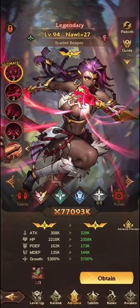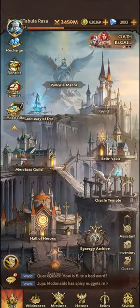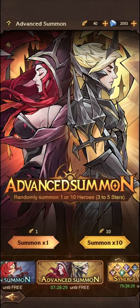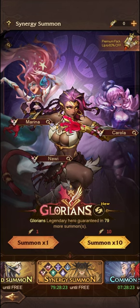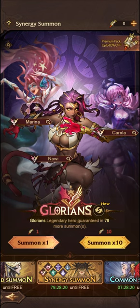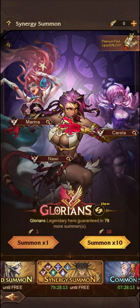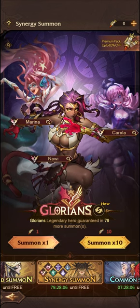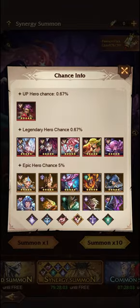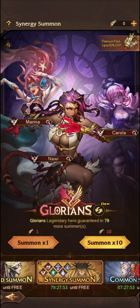Now we've gone through the Synergies. I just want to show you where you can obtain Nauri from. The first place is through the Synergy Summons. If you are willing to spend £3, £9, or £20, or whatever it is in relevant currency for you, I would suggest it is a relatively worthy investment early to mid-game, just primarily for summoning on Glorians. You do have an increased chance — Nauri's chance is 0.67%, and you are guaranteed to get a Legendary Hero if you do spend enough.